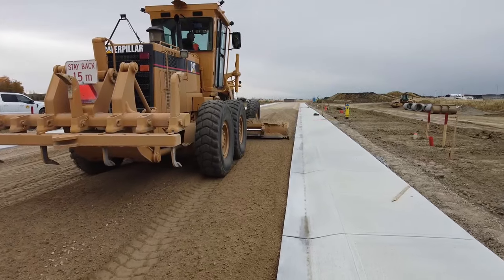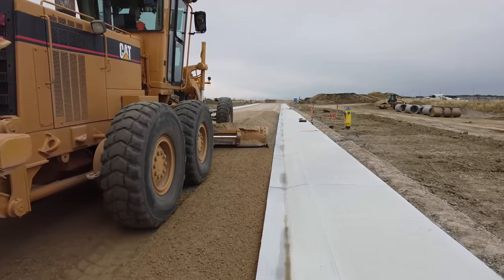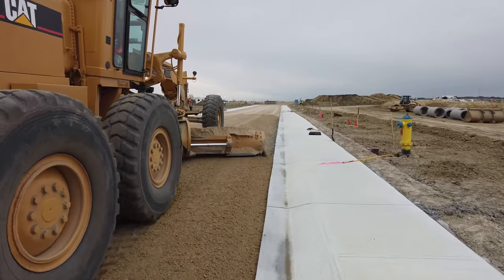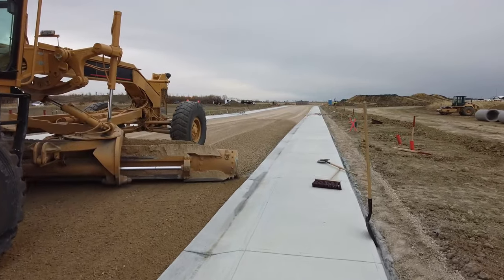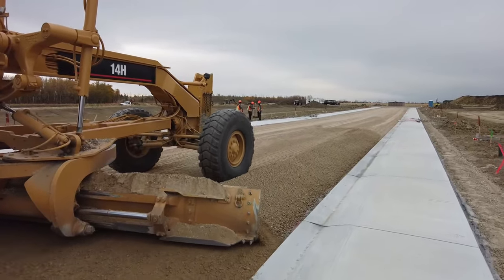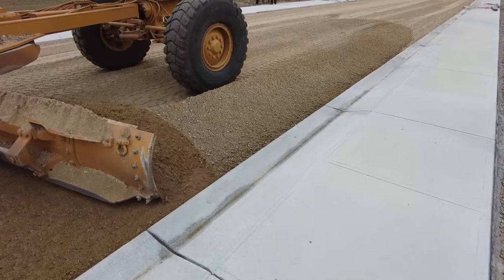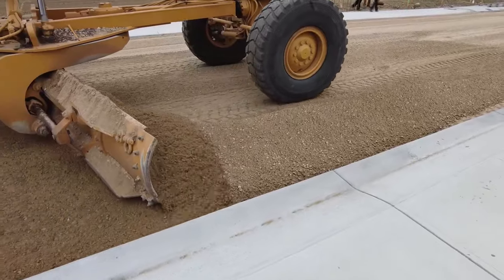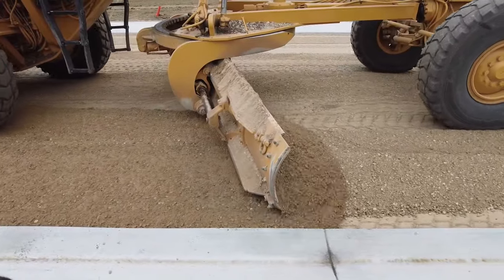The gravel is completely loose, so in order to achieve the finished 100 mils, you need to bring the gravel pretty well flush to the top of the concrete. By the time you wheel pack it, it'll drop a lot. You pretty well have to get the gravel flush to the top of the concrete, and eventually it'll end up being down 80 mils or something — or at least 50 mils — by the time you wheel pack it.